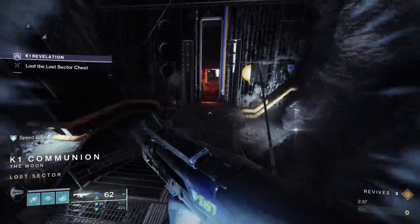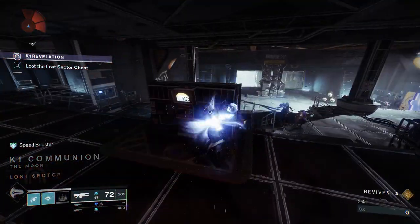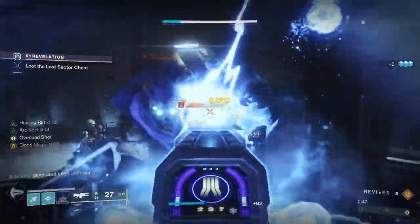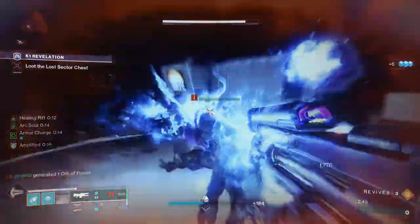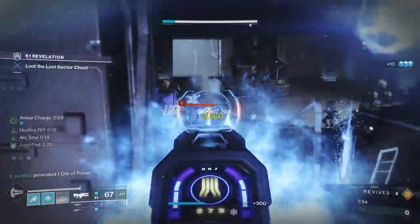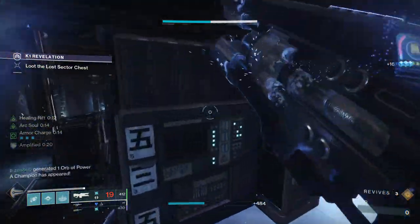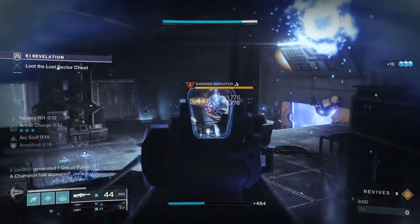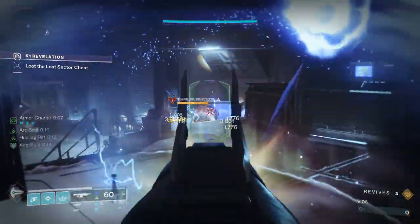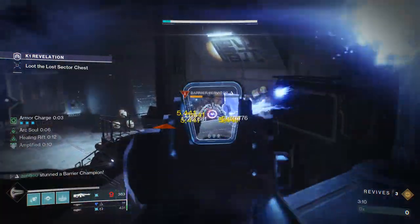So we are going to start with K1 Communion. Now this is a really easy one, so first thing we're going to do is plop our rift down. I am using an Arc build that is absolutely disgusting. I mean, I could have used Invis Hunter or Void Titan, but I chose Arc Warlock because of its damage output. One of the challenges with this is I don't get new ammo when I spawn in a new Lost Sector. When I tell you I didn't run out of special or heavy — I mean it. I literally had special and heavy the entire time.